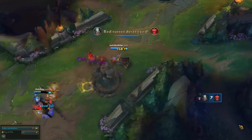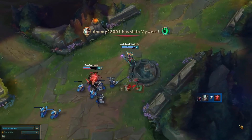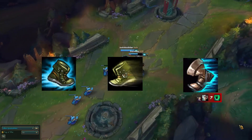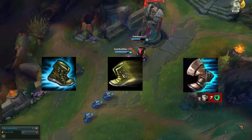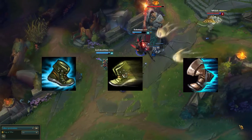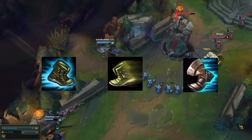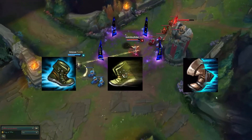After you have gunblade and Lich Bane, you're going to want to finish your boots. With this build there are 3 boots you can go: Mercury's Treads, Ninja Tabi, and Sorcerer's Shoes. I highly don't recommend Sorcerer's Shoes since you're a squishy AP mage, but they can help in some scenarios. I find Mercury's Treads and Ninja Tabi helping the most overall.